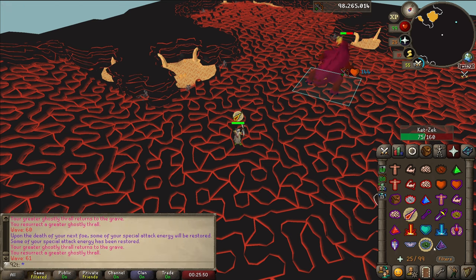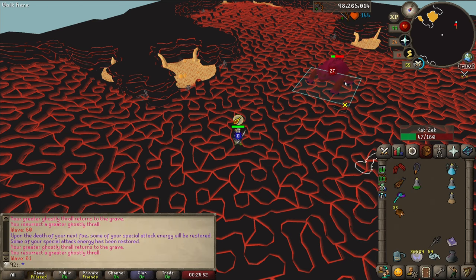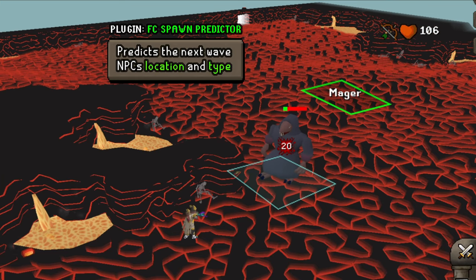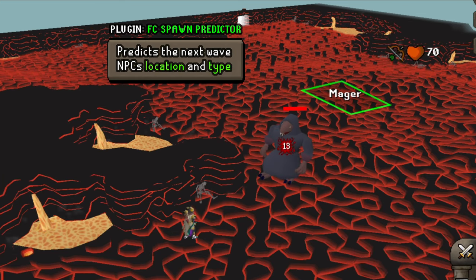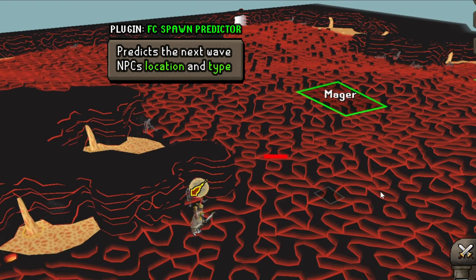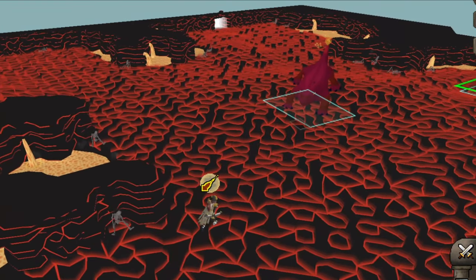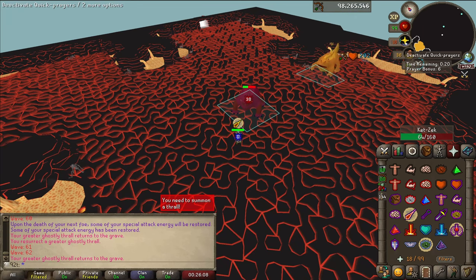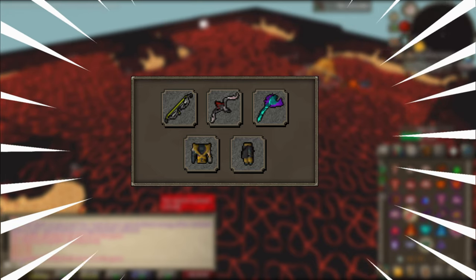This task doesn't have a lot to say — you just need to kill things very fast. I do recommend the plugin called FC Spawn Predictor so you can know which wave is next and be right next to the NPCs. This helps you lose as few ticks as possible. Aside from that, get max gear — I think you can do this with Bow of Faerdhinen, it's just a little bit harder. Good luck!